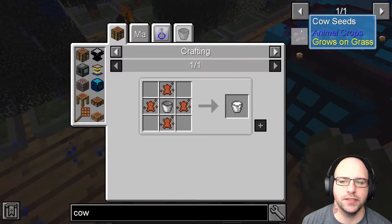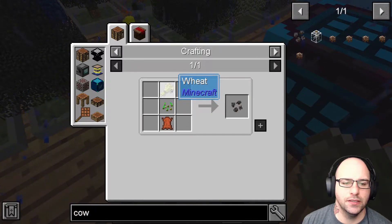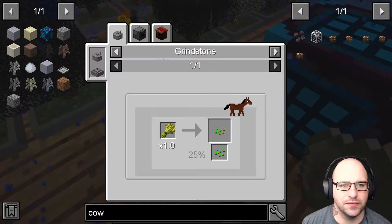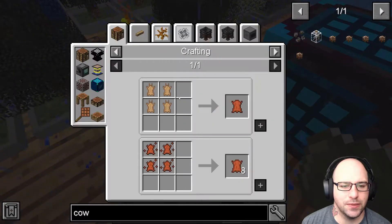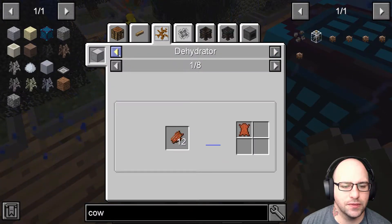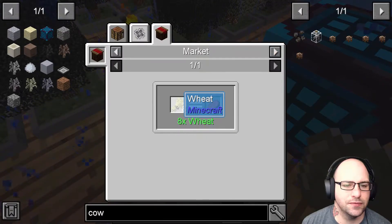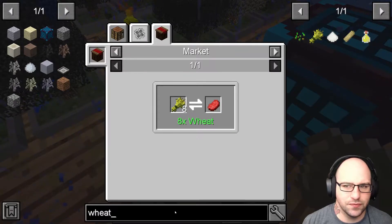So we have cow seeds — I don't even know what this is going to do. Grows on grass. Wheat, I'm not too sure how we'll get it. I think we may have already got some seeds. But I think wheat is the thing we've got to go for, because once we get the wheat, then we can get steak through the market. At least that's what I'm thinking.